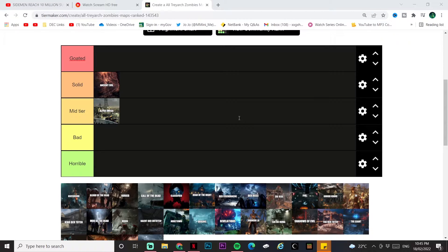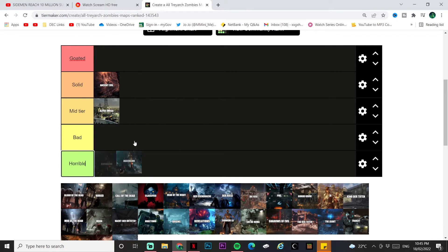Ascension has a solid easter egg — you can't deny that. The layout is maybe a bit too big, but the perk locations are good. As for enjoyment, I didn't mind it. Ascension goes mid tier, below Alpha Omega.